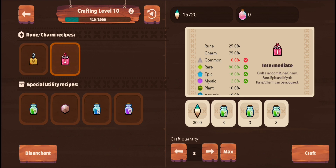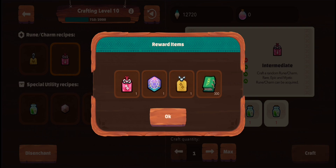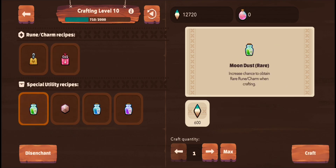Here I will craft myself intermediate runes — I eliminated the chances of getting commons. I crafted some runes and charms: these are charms and this is a rune. What's in the middle — I think that's a Dawn rune. Okay, it's a charm anyway.